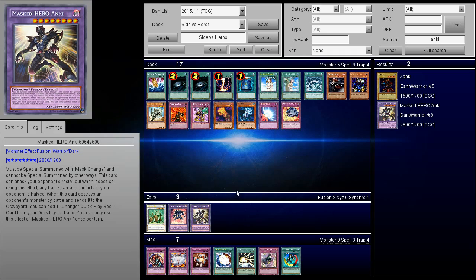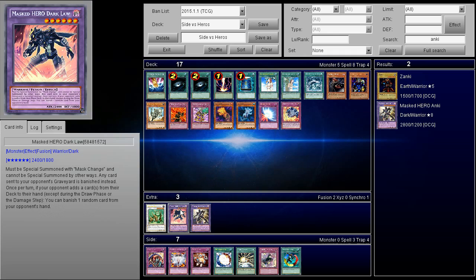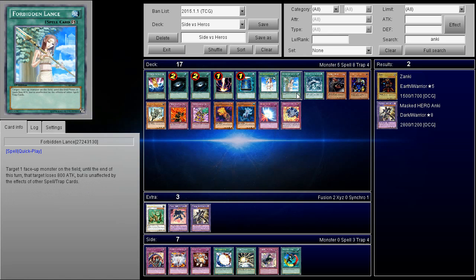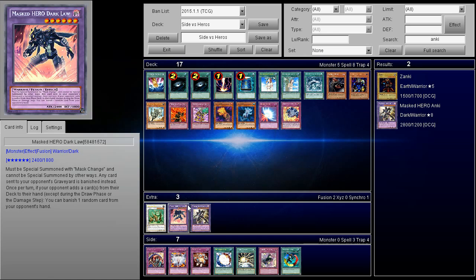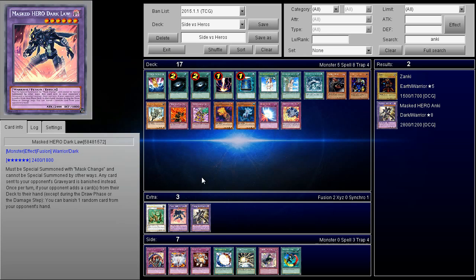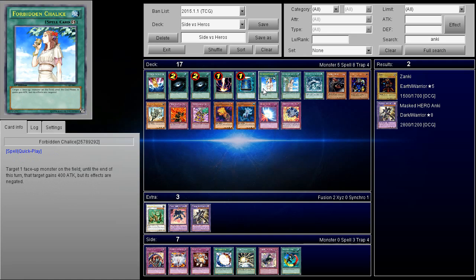If your opponent really understands how the deck plays, they're not going to go for Dark Law on their turn first. What they'll do is get the free search off Shadow Mist's effect, and then on your turn try to send it to the graveyard via Mask Change to make Dark Law — that way they get both effects of Shadow Mist, since you can only use one per turn. They want to get the most out of their card. Forbidden Lance is a fantastic card going into that matchup — if they try to make Dark Law, Lance can stop them efficiently.